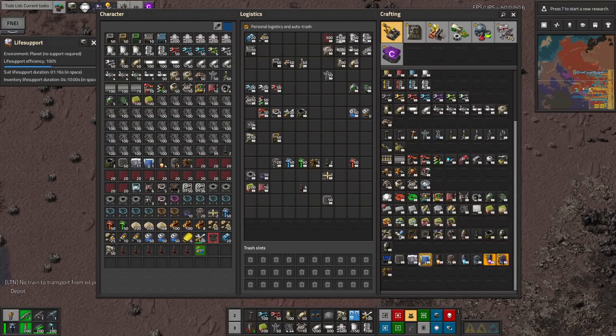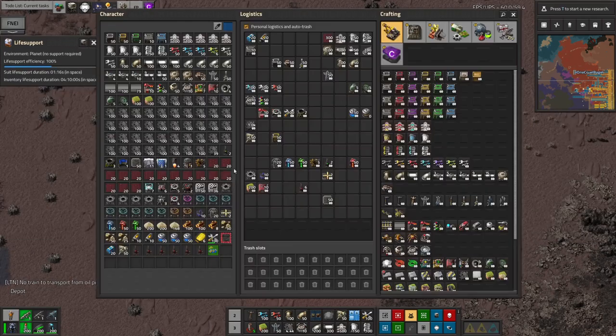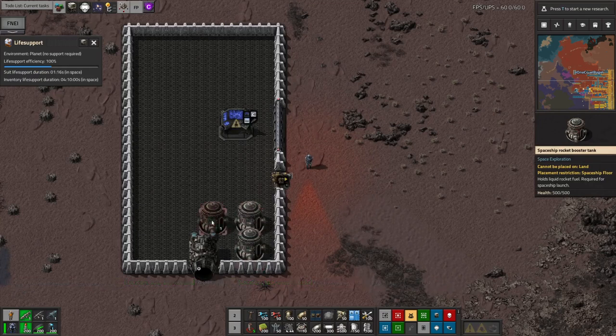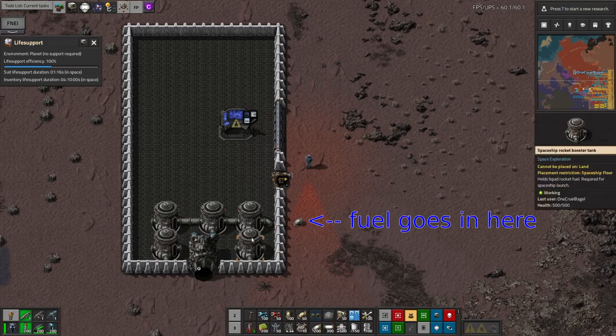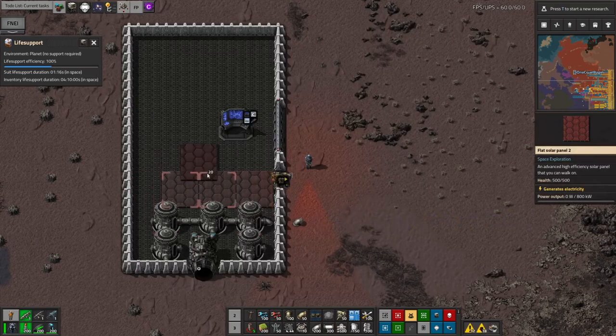Once you've built your hull, you'll need to add a spaceship console to control the ship and some fuel tanks to power it. The rocket booster tanks are great — not only do they have a massive capacity, but they also allow your ship to take off from planetoids or space stations. Stick a few of those in and use an underground space pipe to link them to the outside world so you can fill them up with liquid rocket fuel. Shove in a few solar panels to power it as well.